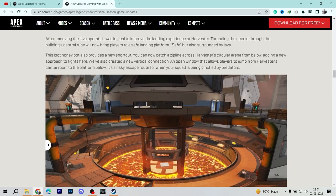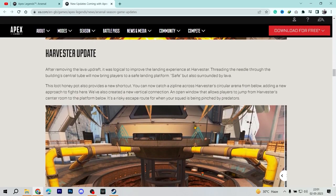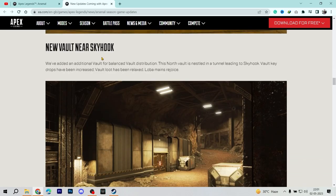There is also a Harvester update. That location — the harvester area — used to look such that if you jumped directly into the pipe there was nothing to hold you down unless the lava updraft pushed you back. Now they have revamped the place: if you drop through the pipe you will land at a different spot where you can take a zipline, and the rest of the things remain the same.